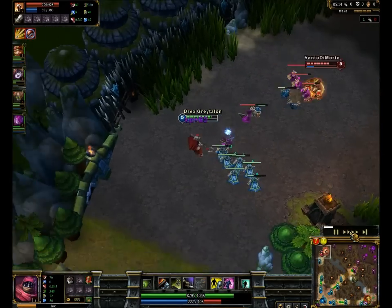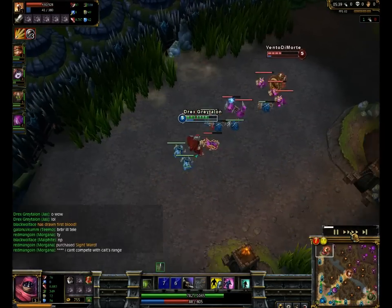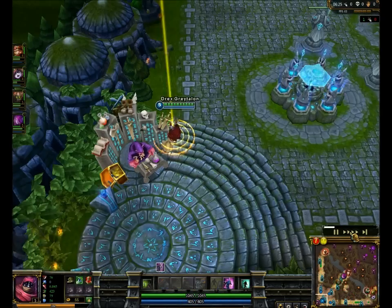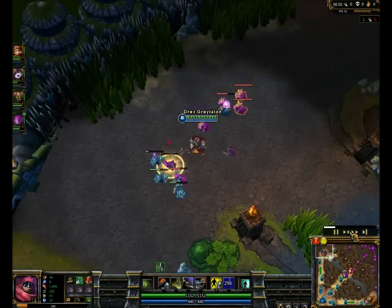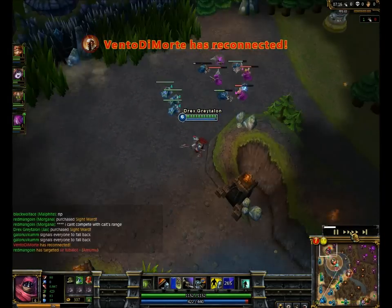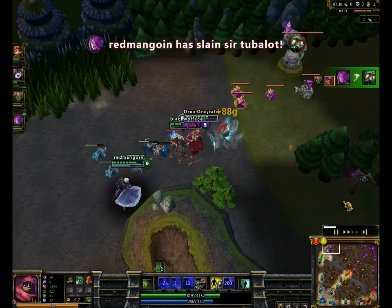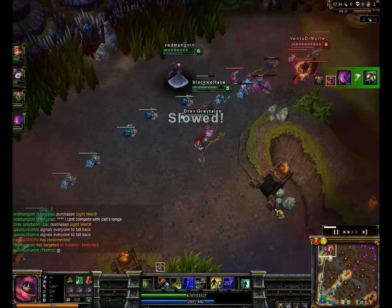Right here you can see that I'm winning the trade-offs because I got cloth armor first and there's not much Pantheon can do against cloth armor. Morgana in all chat was saying you can't really compete with that. We go ahead and take Amumu out because he got caught, Morgana takes the kill. Right here we just kind of walk out of Pantheon's range — he doesn't really do much damage to any of us at this point. It's kind of sad.